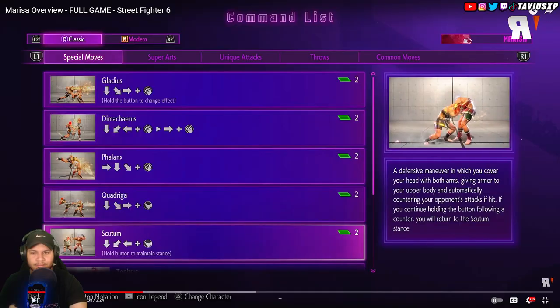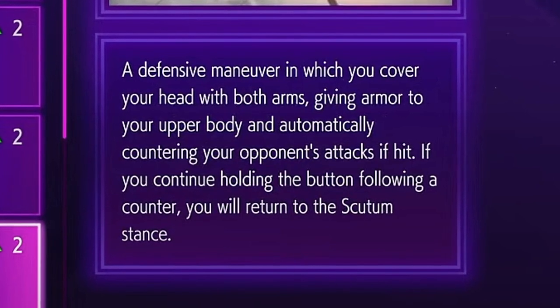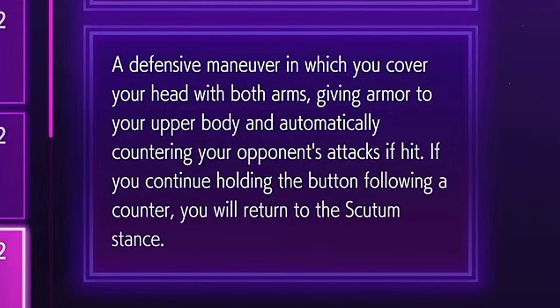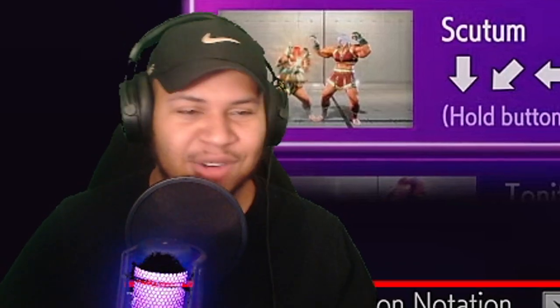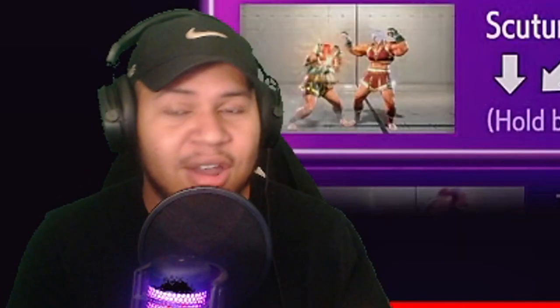One special that really stood out to me was her Scutum defensive maneuver — a move where you cover your head with both arms, giving armor to your upper body and automatically countering your opponent if hit. If you continue holding the button following the counter, you will return to Scutum stance. She's holding her arms like this giving armor to your upper body. You can hit her low — if you hit her low you'll smoke her right out of this, and I'm assuming you get a full combo. It's gonna be a mind game for sure because she's gonna make you scared to do anything.